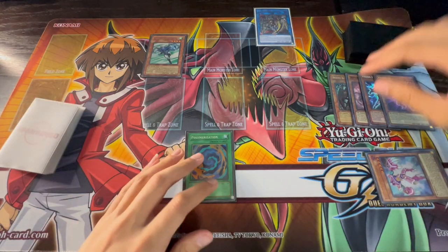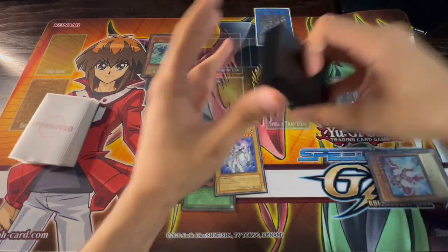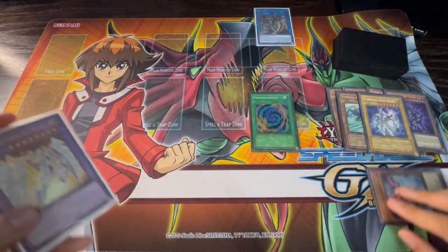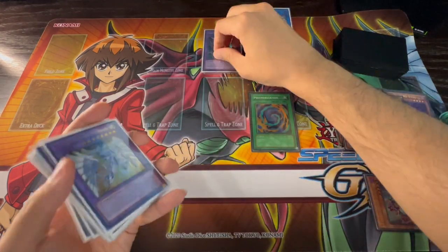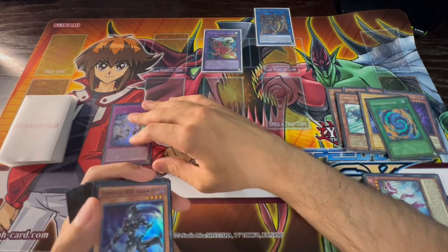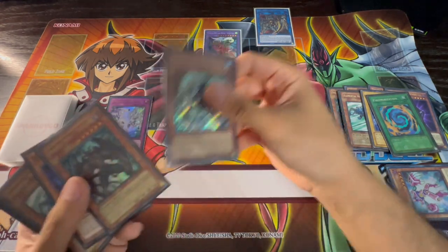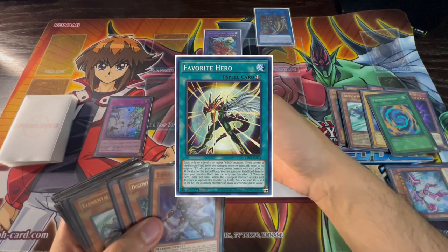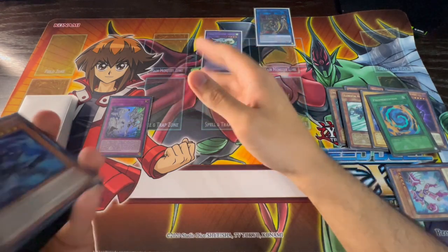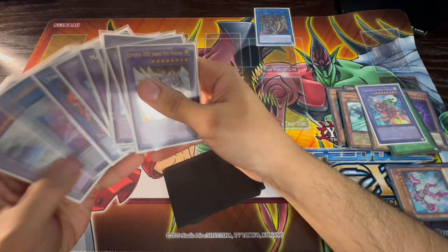Where the OTK differs is after the Cross Crusader point. Infernal Devicer triggers, reveal Neos Wingman, add Neos. Use Poly with Neos and Stratos to summon Flame Wingman Infernal Rage. Flame Wingman searches Favorite Contact — going second it's more of a follow-up in case you don't OTK, though you could side in Favorite Hero plus Skyscraper for extra going-second power. Activate Infernal Rage's effect to summon Sunrise, then Sunrise searches Miracle Fusion.